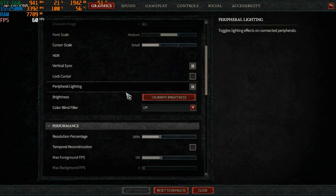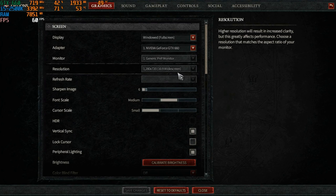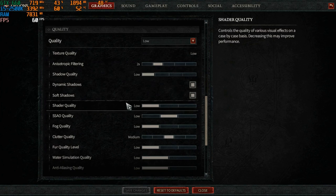The resolution is grayed out in the game — you cannot change it directly. It follows only the resolution of your current screen, so you need to go to Windows to change your resolution, meaning you need to close Diablo 4, change your resolution, then re-open Diablo 4.